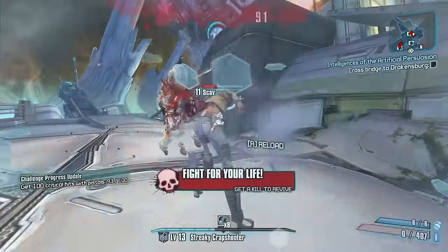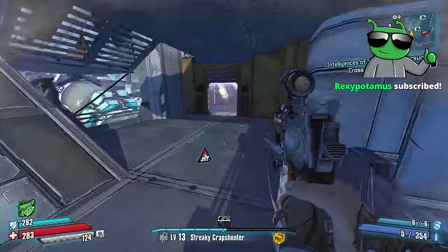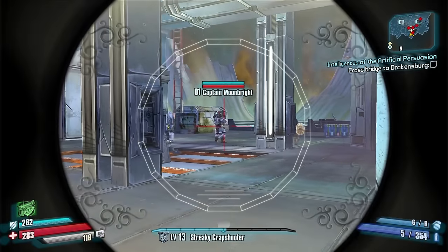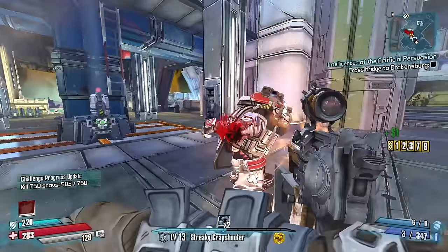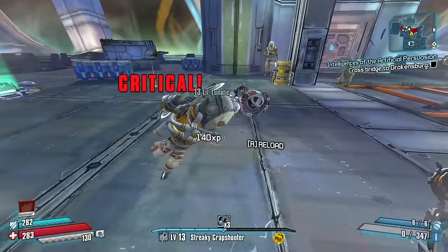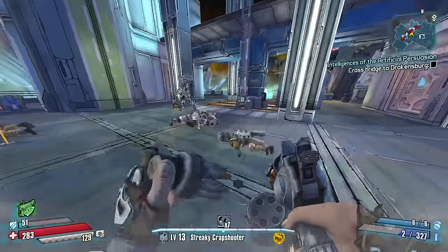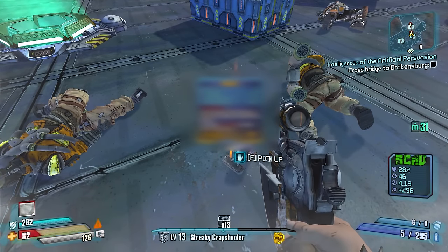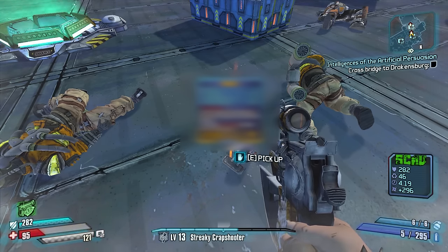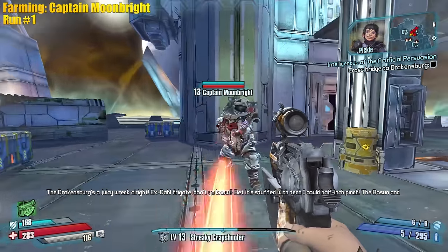New enemy — where are you? He might be up top. Oh, there he is — Captain Moonbright! First try, look at that. Today's lucky day apparently. Level one — oh he was level one too. I might have to reroll. I'm gonna blur that out for the video and go for another one so I don't spoil it. Save quit and try again.